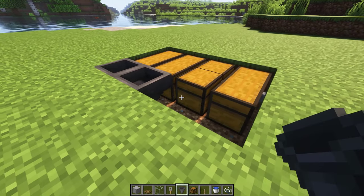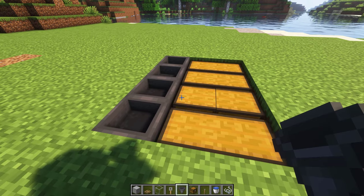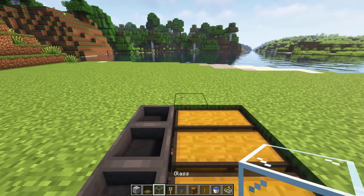Next, replace these 4 blocks using hoppers. Then make sure the hoppers are connected to the chest. Once you're done, place a glass block over here.